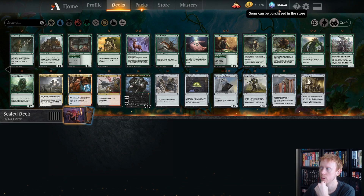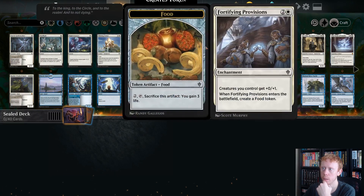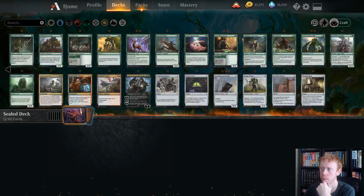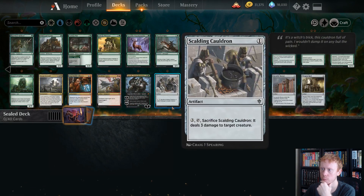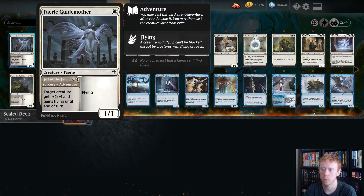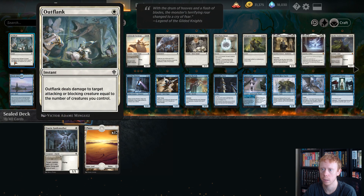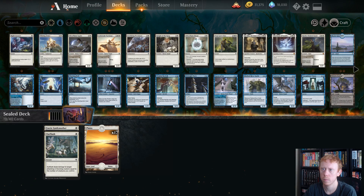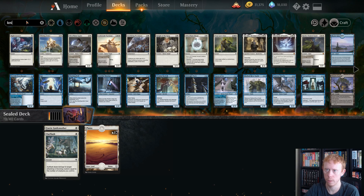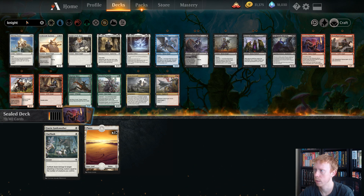A lot of green. I've been playing white-green every day, all day, but this is just the cards that Arena has been giving me. I do kind of want to splash for black for Garruk. Outflank is great — deals damage to target attacking or blocking creatures equal to the number of creatures we control. How many knights do we have? Whoa, we have a lot of knights. But it's just Circle of Loyalty that synergizes with knights, I think.